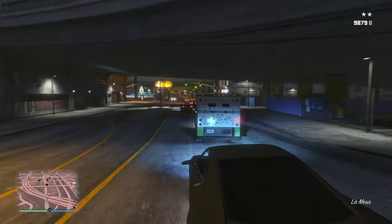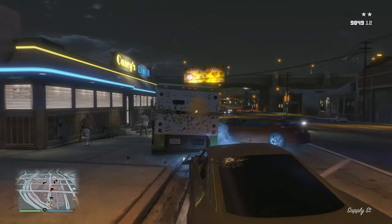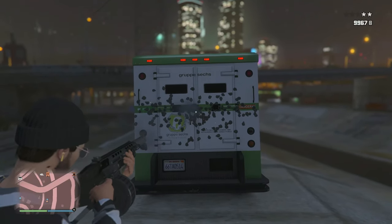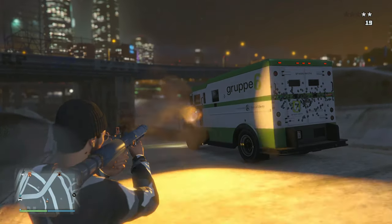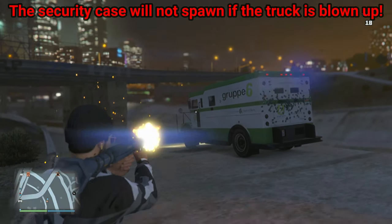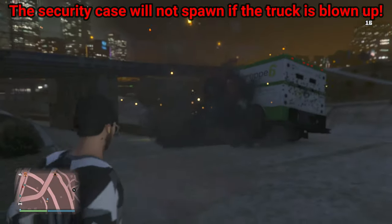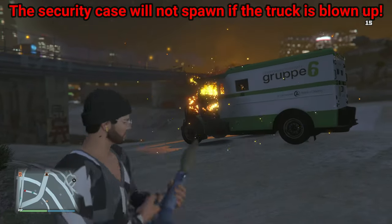One notable difference: it doesn't look like you can shoot the doors open like you could when these trucks were originally in the game. I tried really hard and the doors would not open that way — so that's pretty much impossible now. Also, this truck takes five RPGs before it blows up, so you definitely want to use sticky bombs on the door. If you're in an air vehicle, be careful how many missiles you shoot at the truck.